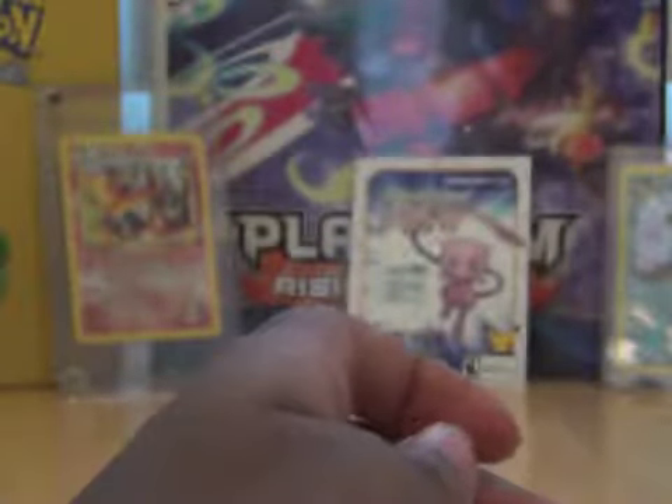And our rare is a Hitmonlee. So we got Magikarp — cool. I like the new Energy cards; they actually look kind of cool.